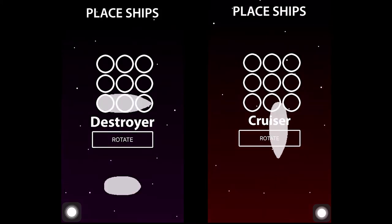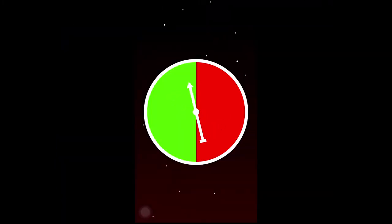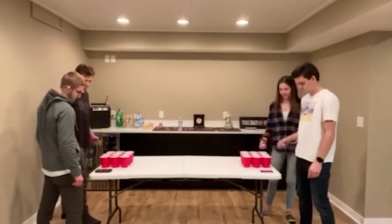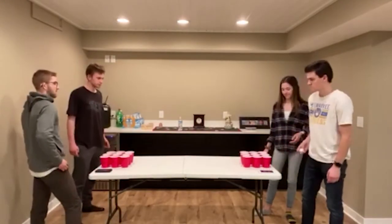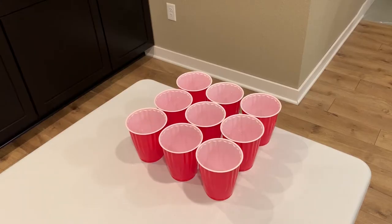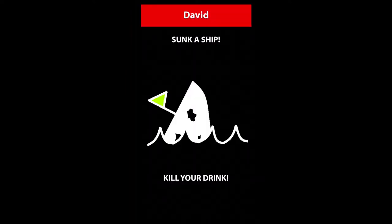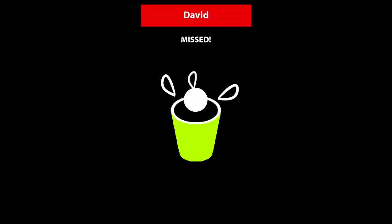Before you play battleship, you need to place your ships. The other team doesn't know where the ships are, so don't let them see your screen. The magical spinner decides who goes first, and then the game begins. Each team stands on one side of the table. When it's your turn, shoot the ball where you think the other team placed their ships. If you make your shot, tap the cup that you made. The app will tell you if you hit a ship, if you sunk a ship, or if you hit an empty water space.